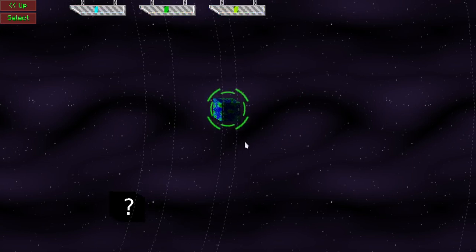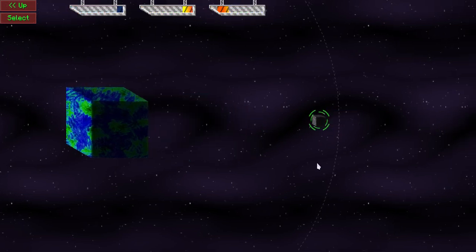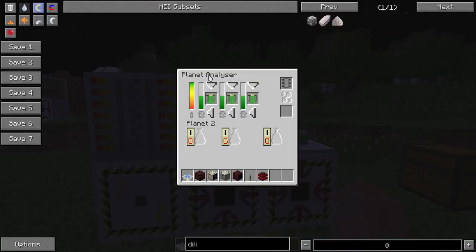I can click on a planet - it's highlighted by a nice green rotating indicator. If I click on it again, it'll zoom in so I can see any moons the planet might have. Earth has Luna. If I want to select it for research, I click the select button at the top left, which closes the GUI. The planet analyzer now says Planet 2 - internally the moon is identified as ID 2, and is prepended with 'planet' in the interface to make it less weird than seeing the number 2 randomly. Eventually it's going to show the actual name of the planet, but the naming system needs to be implemented first.